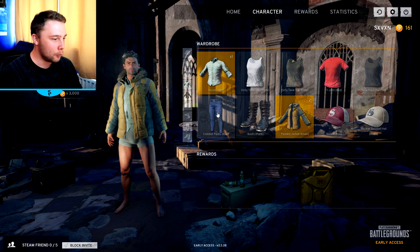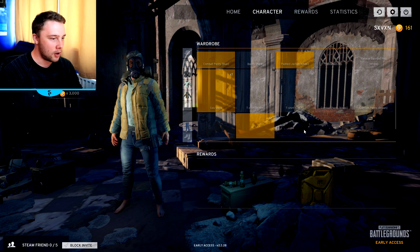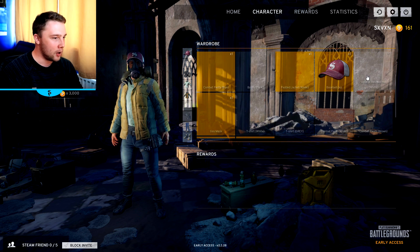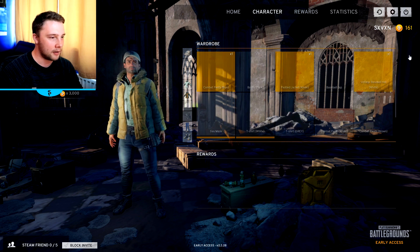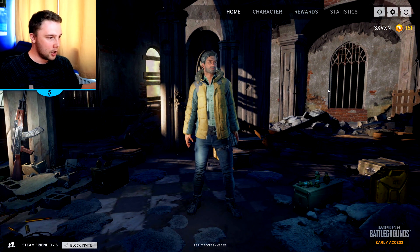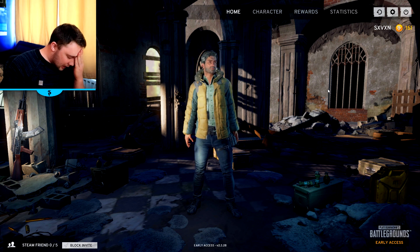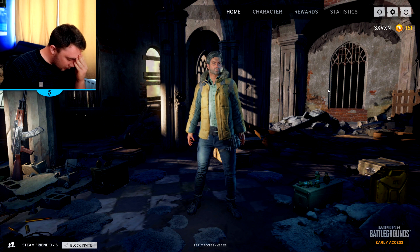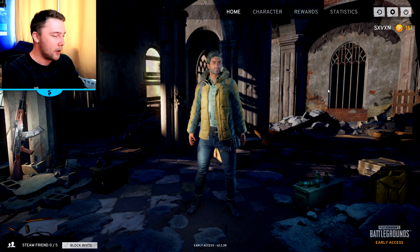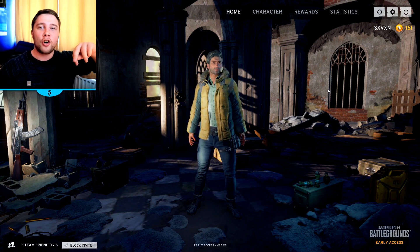We've got a padded jacket which can go over on top of our shirt, we got some combat pants so we look pretty smart. And we can also put on a gas mask from previous crates, a utility belt, and high tops as well. We could put on a vintage cap too. There we go — we've got a snazzy looking fella. That is a crate opening — I opened six crates for you guys. Unfortunately we were gifted three red t-shirts. I hope you've enjoyed this; I will definitely save up and do this again if you want more. Please let me know in the comment section below. My name's Seven — have yourselves a great day, take care of yourselves.